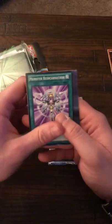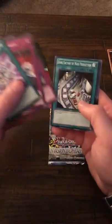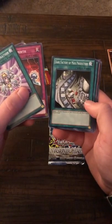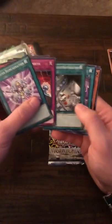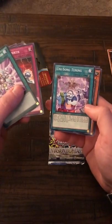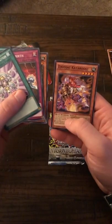Monster Reincarnation, Remote Rebirth, Boil Cooling, Dark Factory — look at all those little Mokey Mokeys in there — Endosong Tuning, Prank Kids, and Zoodiac.